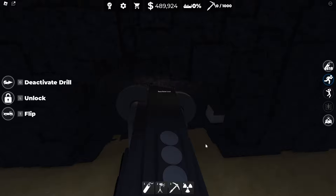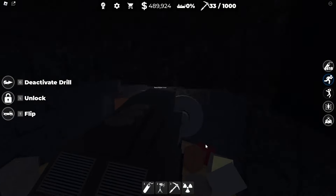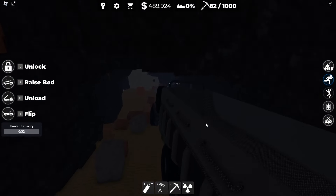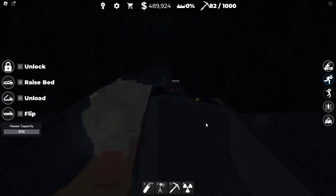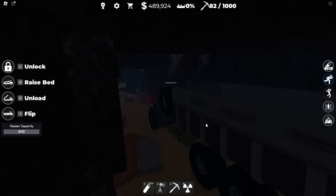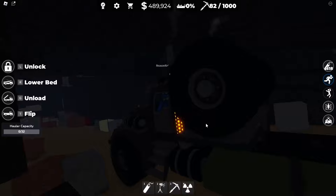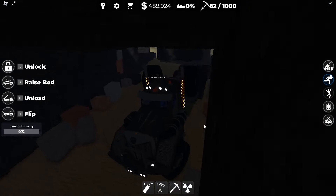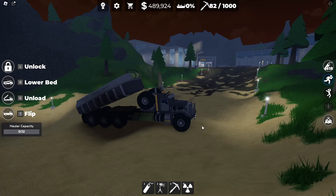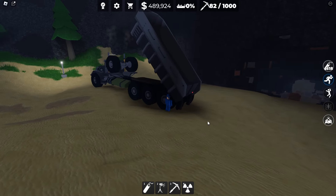I'm going to get the Mammoth out right now, which is a 400 Robux miner, and we're going to see if the Greaser hits the top of the mine or not. That's pretty tall at the beginning because I was on a hill. Its turn radius is also really bad. You can see it will fit in this stretch right here, but if there's ever a steep drop-off going down — like a 35-degree angle — it will clip on the top of the mine. If we open the bed, it's clipping through the roof and it's not even all the way up yet.